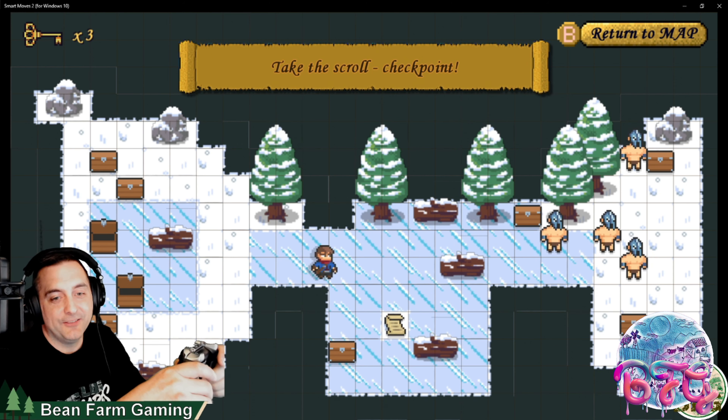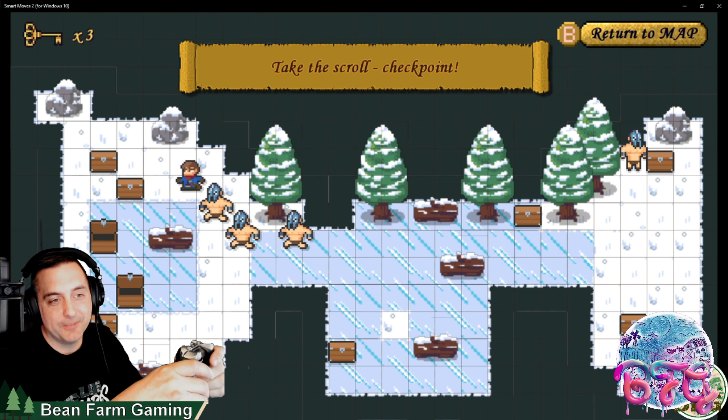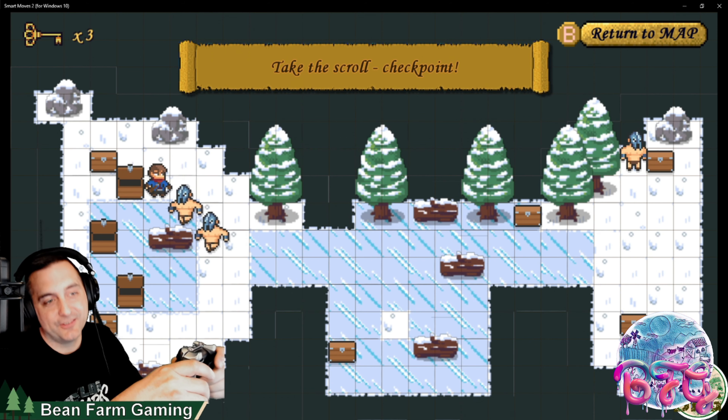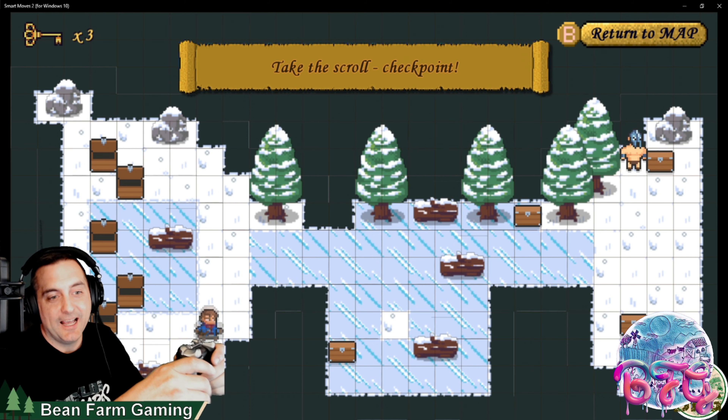I'm going to leave some chests open, hit this checkpoint. Now when the enemy comes, I can come over here and run to my chest, use the chest to make up the difference. I got it now.